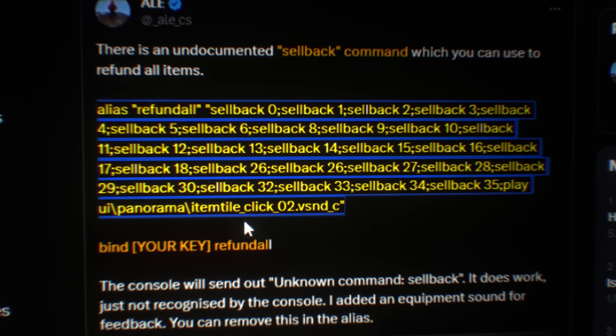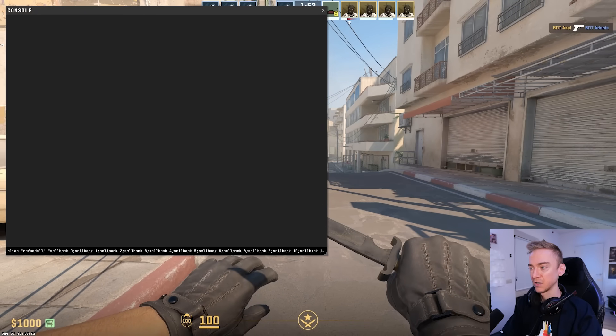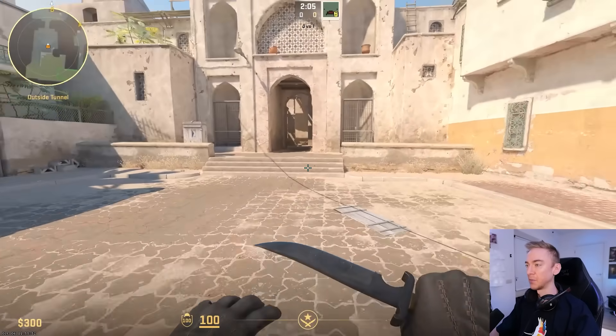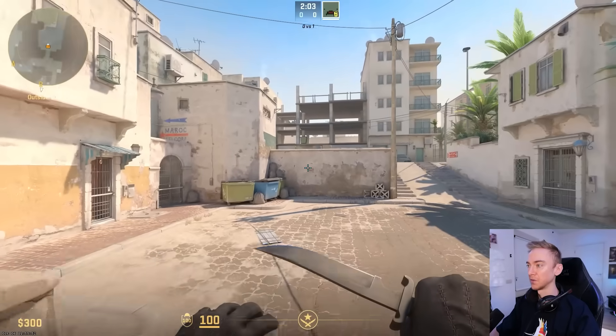If you put all of this in console and then bind a key to this alias, it allows you to sell all of your items back. I've been told this also works when you're dead with the armor, but it's time to test it out for ourselves. We're gonna buy a deagle and then leave the buy zone completely.